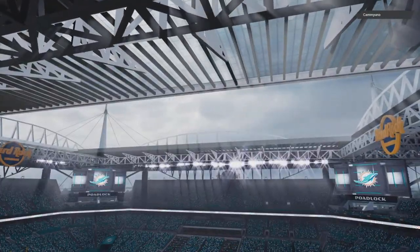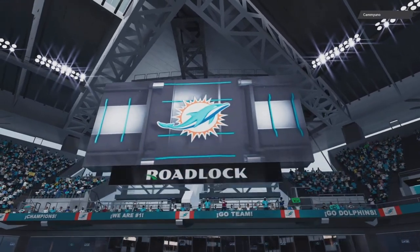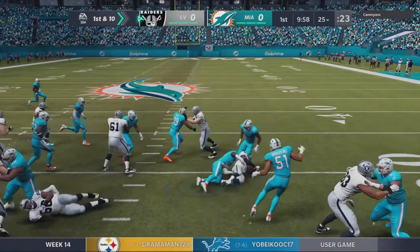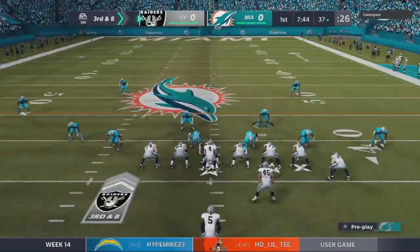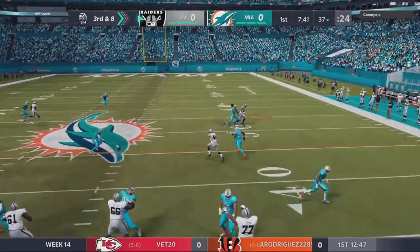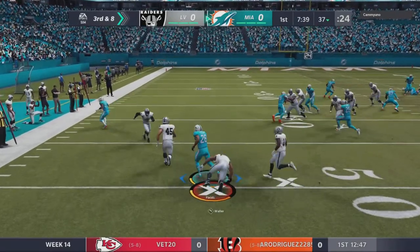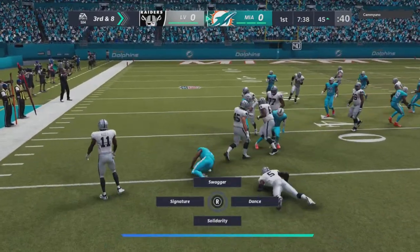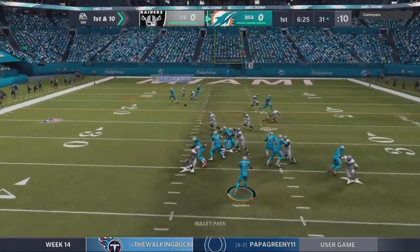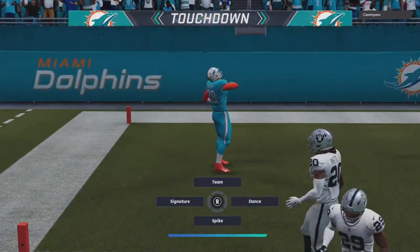The Oakland Raiders make their way to Miami to face off here. The Raiders start off with the ball and a nice run right up the middle — they're trying to run the ball all game on us. But we're here to play defense on third and eight. You see a user lurk right there — nice interception from our rookie DeMarcus Fields. Tua drops back, sees Kisecki, nice crossing pattern there for the touchdown. 7-0, Dolphins jump out early.